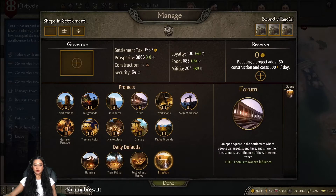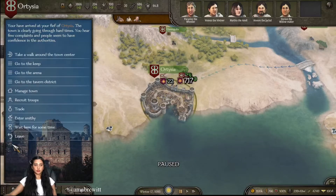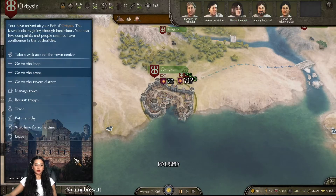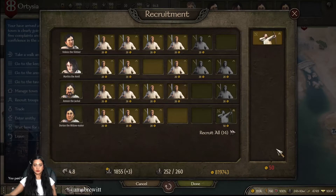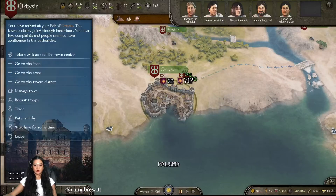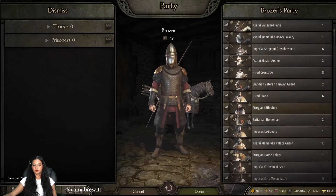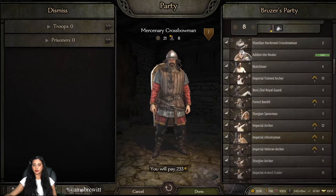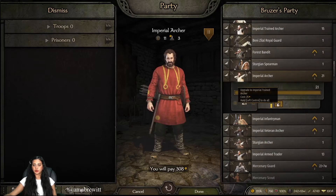Okay, everything already looks good in here. I think I will train some more militia. Can I go to the tavern? Two mercenary slots per month — thank you. Let me recruit some troops. I think some of my troops are ready to be upgraded as well. Imperial Close Roman, Imperial Trained Archer — not the forest bandit.